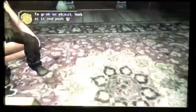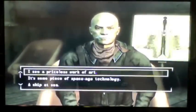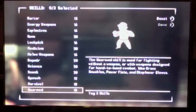The next thing Doc Mitchell is going to do is take you into the next room and ask you some questions. It does not matter what you answer, so I'm going to skip through this part. It's already tagged three skills for you, but you can just untag them — that's why I said it doesn't really matter what you answer.